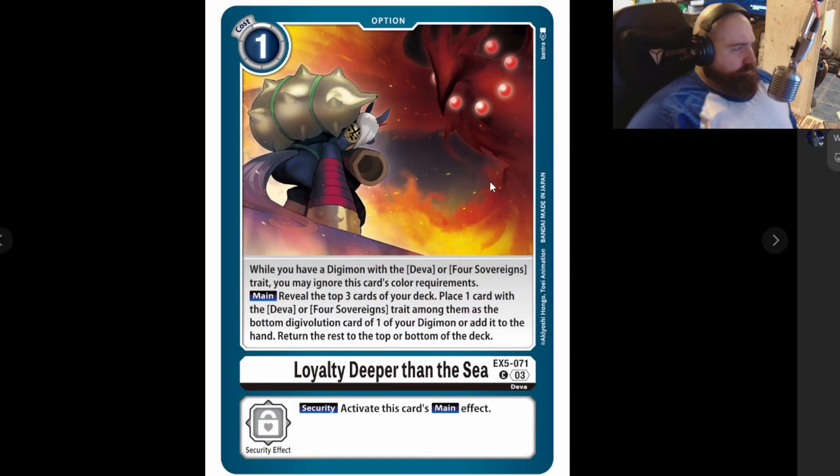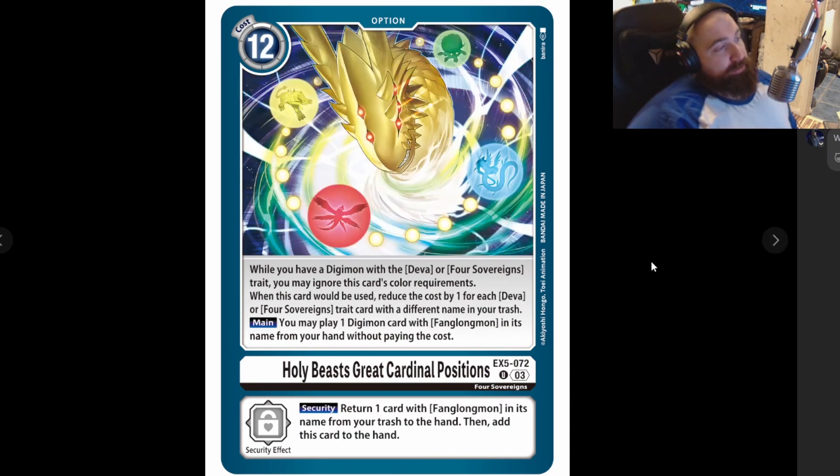It's cheap but to be fair it's a really good card. The Holy Beast Great Cardinal Positions — which makes sense because the Four Sovereigns are meant to be the cardinal directions due to the Chinese zodiac system. While you have a Digimon with the Deva or Four Sufferings traits, you may ignore this card's color requirements — it's white but you generally play Analog Youth anyway. When this card would be played, reduce the play cost by one for each Deva or Four Sovereign trait with a different card name in your trash. Main: you may play one Digimon card with Fenlong in its name from your hand without paying the cost. Security: a card with Fenlong in its name from your trash to the hand, then add this card to the hand.